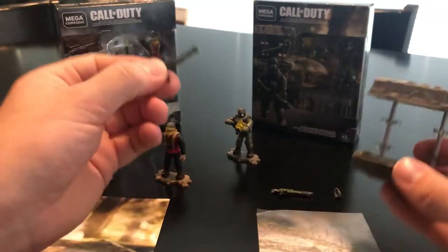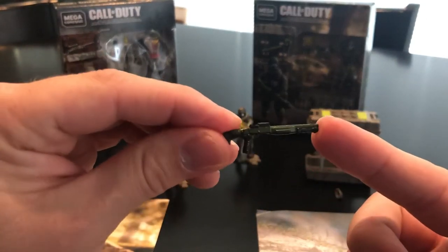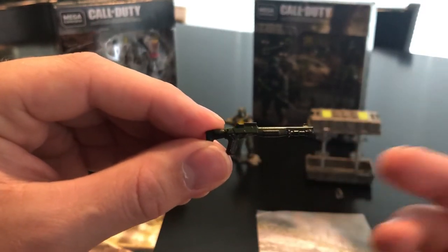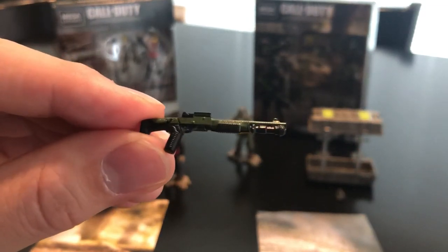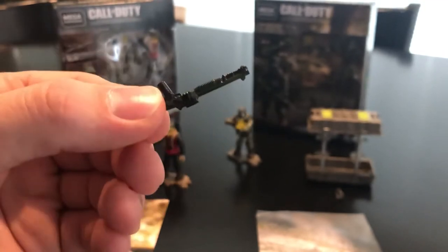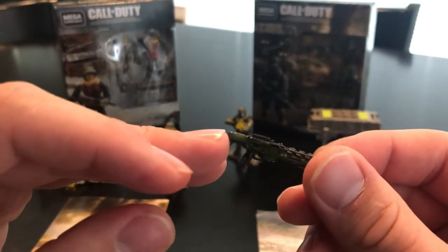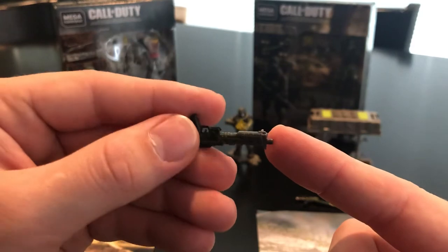One thing that's really neat about this set is the paint scheme on the close quarters firearms. If you guys ever played Black Ops 3, they use the chameleon weapons camo — one of those extra paint jobs you had to earn through kills and challenges. It's got a reflective green with dots and a black backing, so the green dots really stand out on the weapons. I'm absolutely blown away by the level of detail on these very small firearms. Even on the modular system, you have that same paint scheme on the buttstock, main receiver, and barrel — absolutely phenomenal.